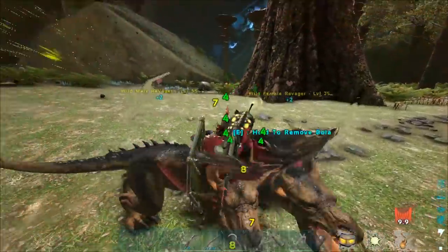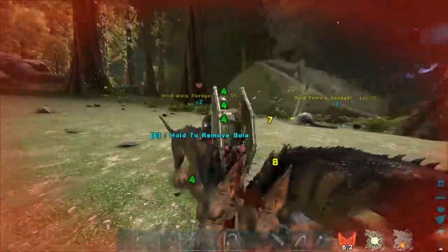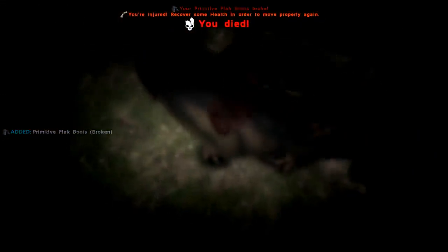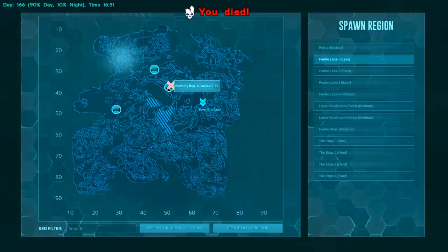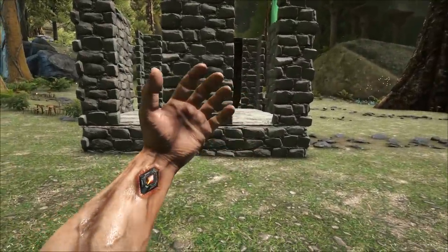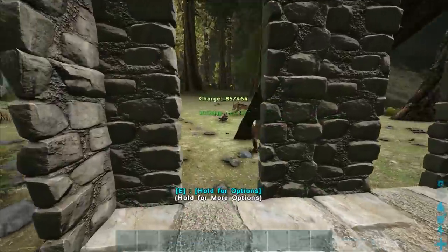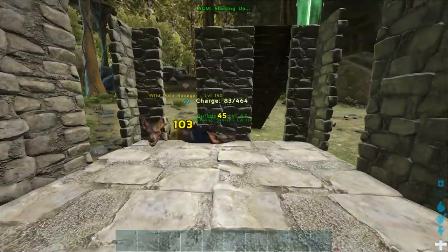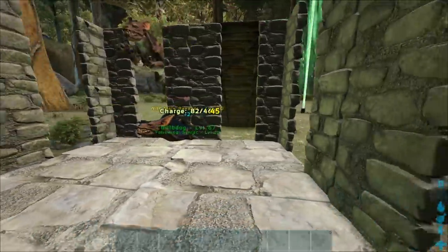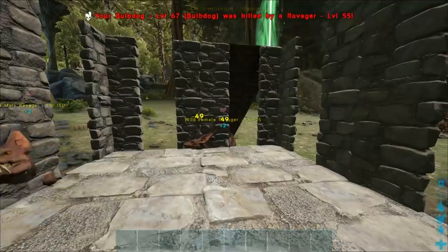I can't get out — it literally makes no sense how that's possible. Let's just respawn and try again. I forgot they could jump like that. My bulb dog is totally going to die but it's going to be okay. Bulb dog, come to me — no! They're getting him. He's getting up the ladder — no, he's dead.